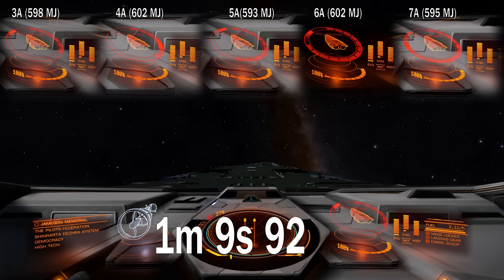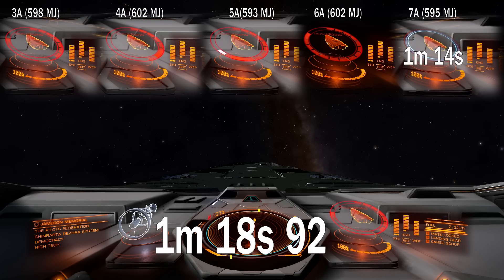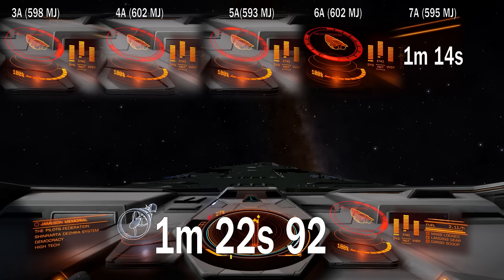You can see it takes 1 minute 14 seconds for class 7 shields to come back online, which means the charge speed is 4 megajoules per second. 1 minute 34 seconds — or 20 seconds slower — for class 6 shields to come online, which means class 6 shields charge at around 3.2 megajoules per second.